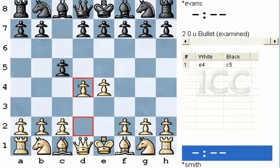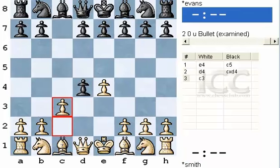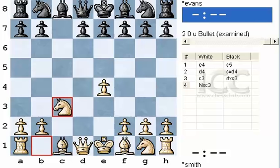E4, c5, d4 — introducing the Morra Gambit. Black should accept, as Lenderman points out in his seminars: c takes d, c3. White could, of course, play Knight f3 and get back to normal channels. Black should take — d takes c, Knight takes c3. And let's take stock: white has given up a center pawn.